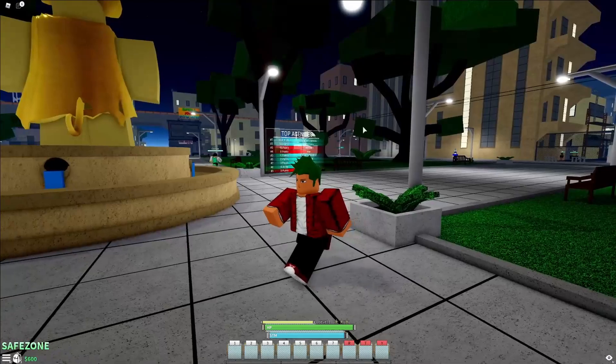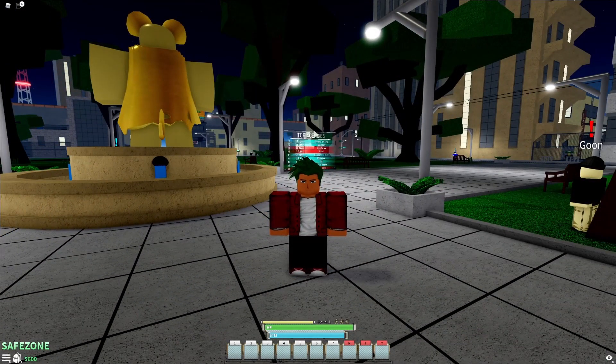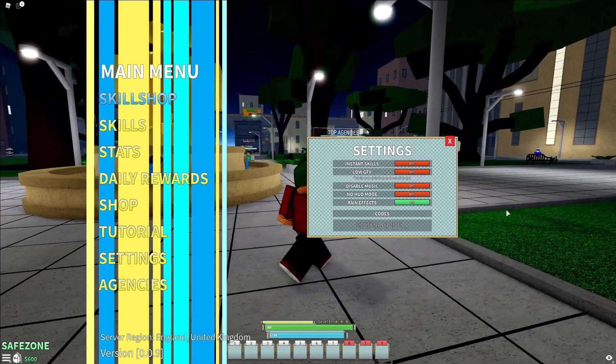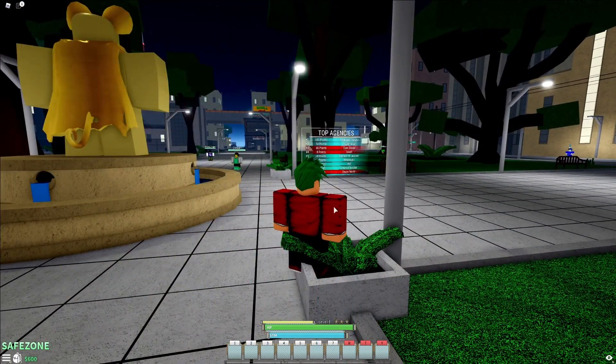If you don't know how to claim codes in Heroes Ultimate, first press M to open up the menu, then click on Settings. The code menu will come up from there. These codes are in no particular order, so let's just get into it.